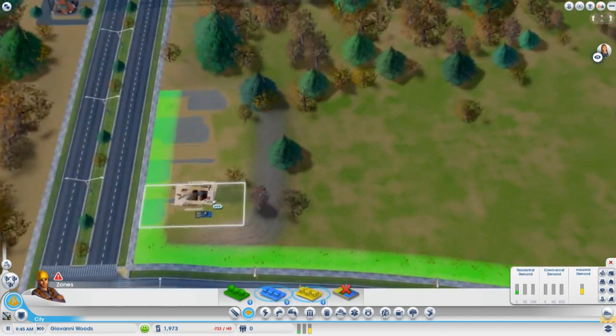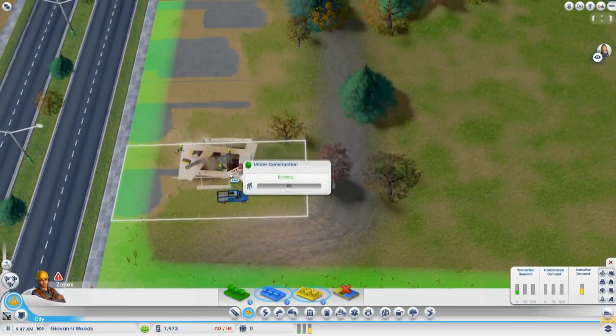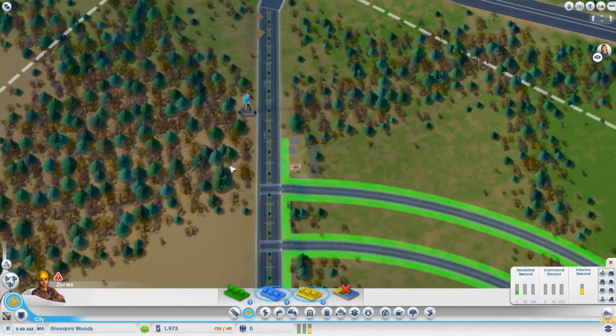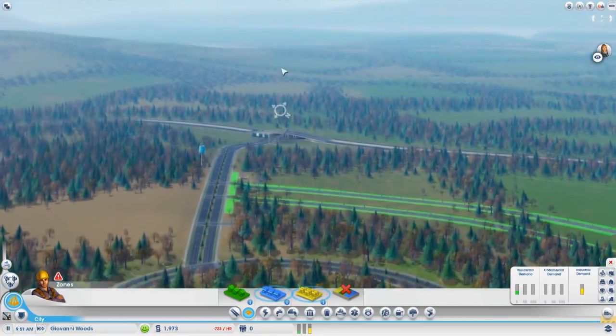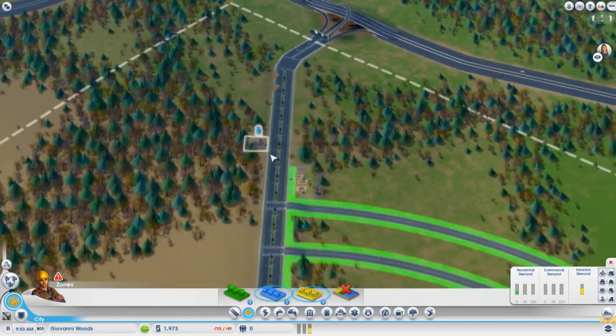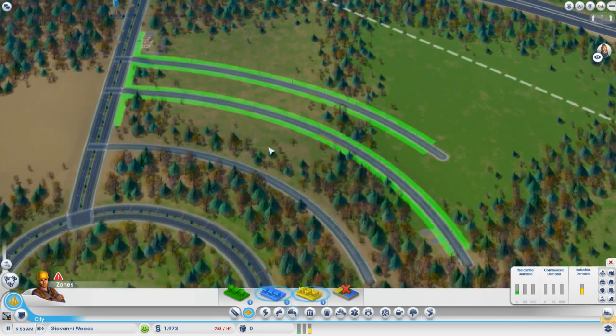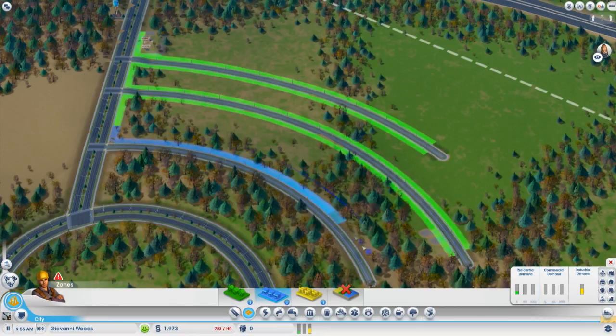We can follow a construction worker and watch what he's going to be doing. There are some funny glitches still - I've seen a couple of houses being placed on a massive mound, literally a couple hundred meters up in the air, which is kind of weird but also funny to look at. So we're placing residential housing, but of course our people would want to shop, so we need some commercial business up here as well.